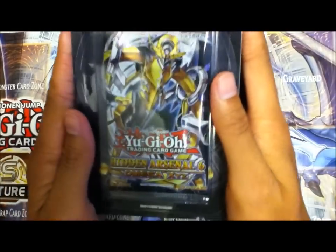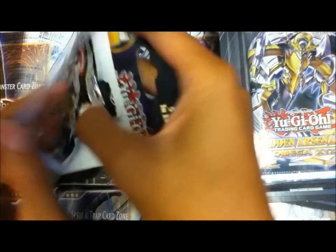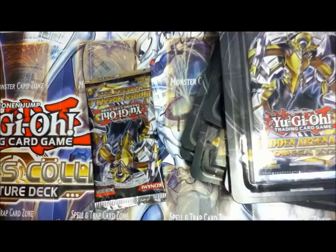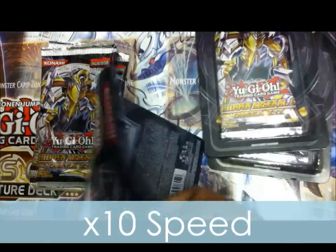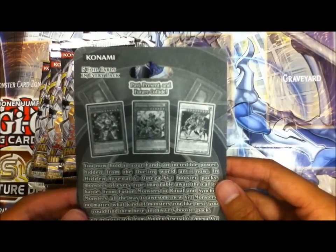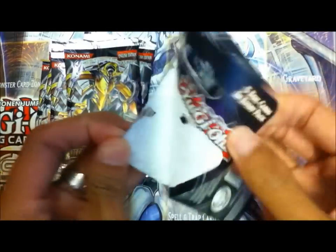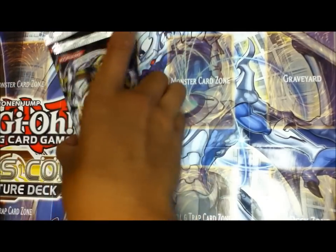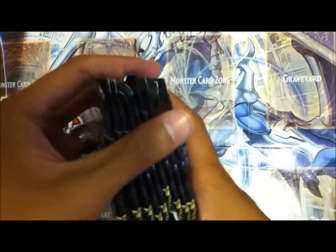I got several Hidden Arsenal 6 booster packs, so let's crack all these open. I'll get them out of their cardboard right now. Alright, last one, and just looking through it — okay, so there's Gemknights, Evigishki, and the following apparently. These are 9 packs total. So let's get started.